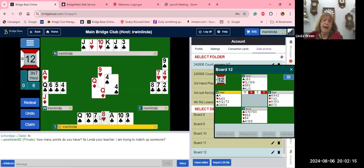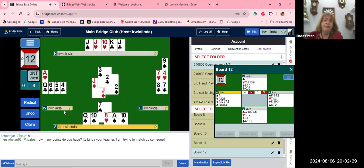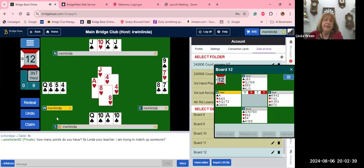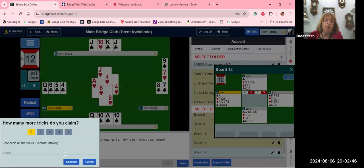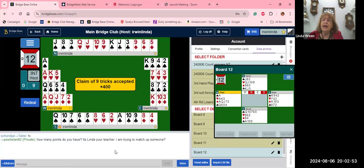Cash your ace of hearts and now you've got your nine tricks. Any questions? Don't forget to take that king of spades, otherwise you will go down. No questions on hand number twelve — a jump shift in a new suit. Remember to unblock, everybody.